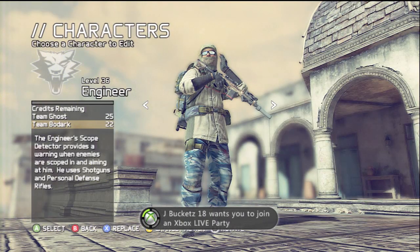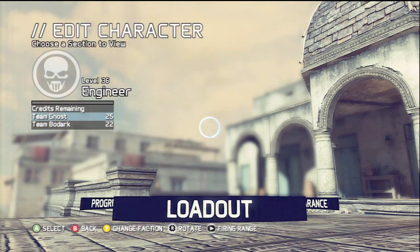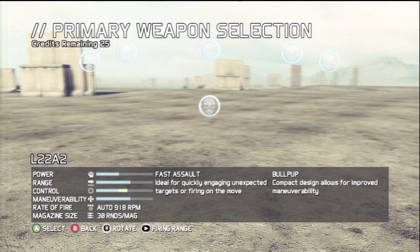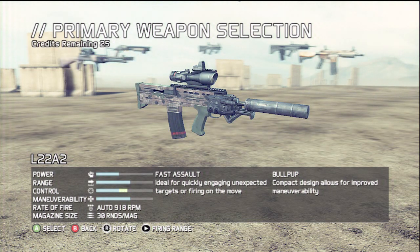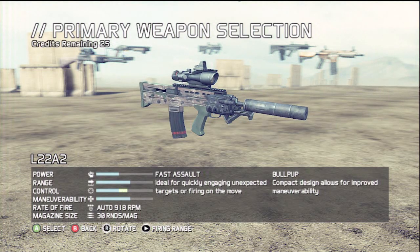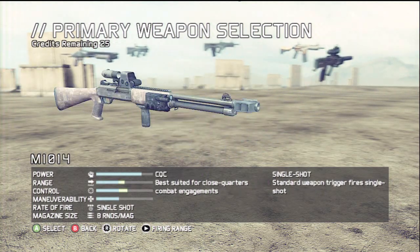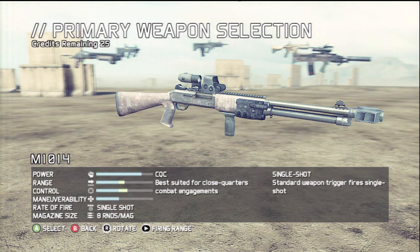Over to engineer — the L22 is a very good gun, best from the hip. It's like a great mix between an assault rifle and SMG. I run AP rounds, TACS scope, suppressor, aiming laser, and angled foregrip. Pretty simple and standard.